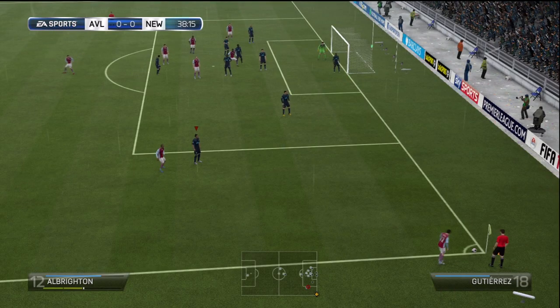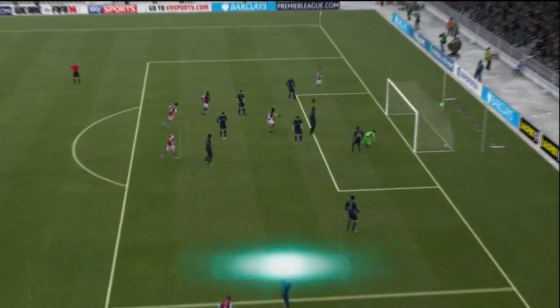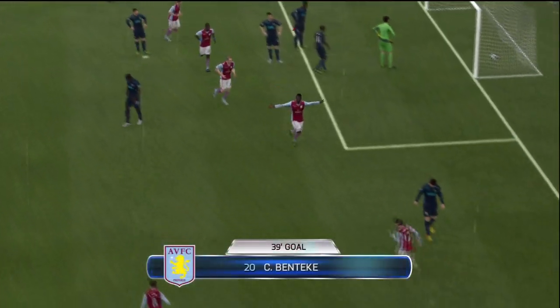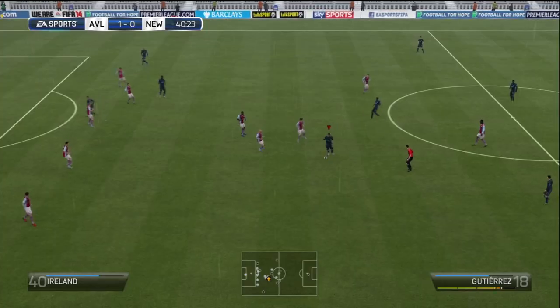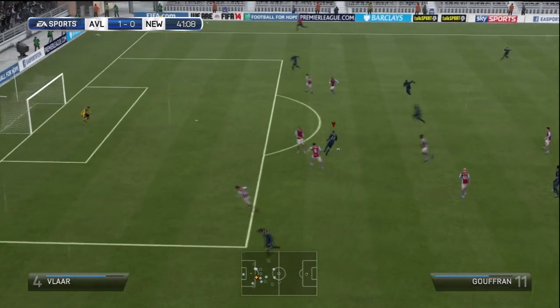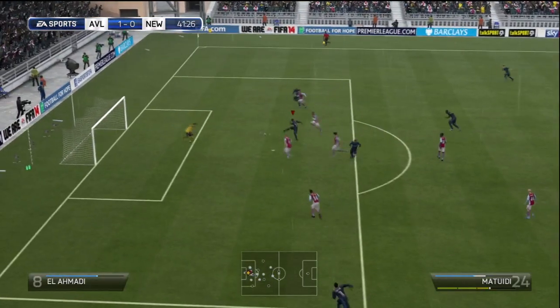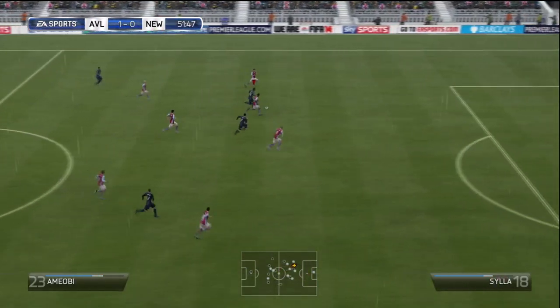A great save to start off there from Timmy Krul, and now Albrighton's going to cross it into Christian Benteke. Christian Benteke unfortunately gets Aston Villa off to the perfect start, giving them a 1-0 advantage after the 39th minute. Santon passes it to Goufran, who plays it through to Matuidi. Matuidi absolutely makes a meal of that last shot — don't know how he didn't score there.